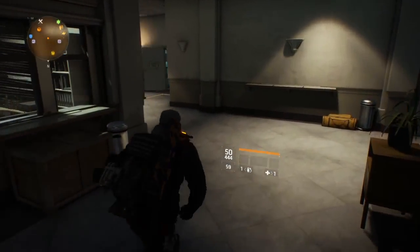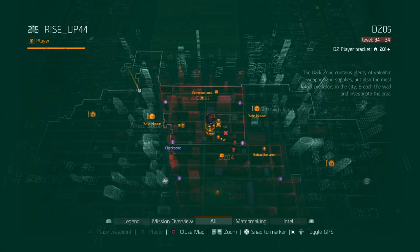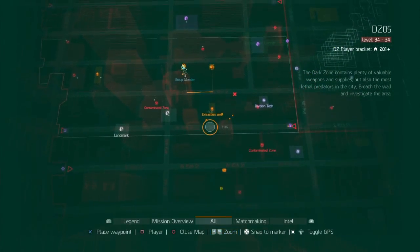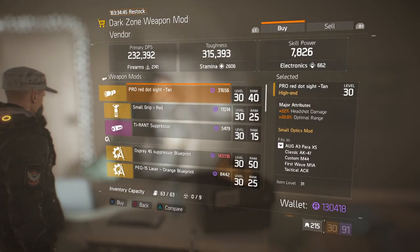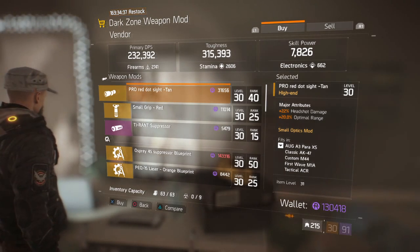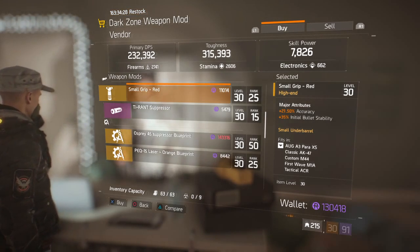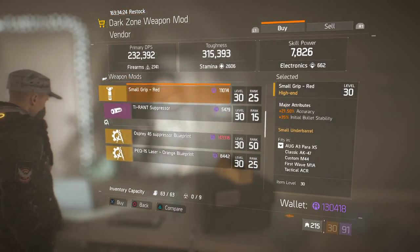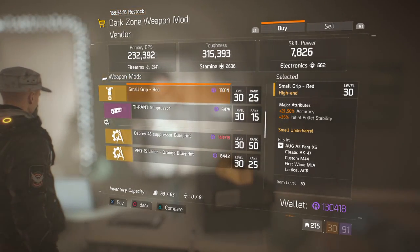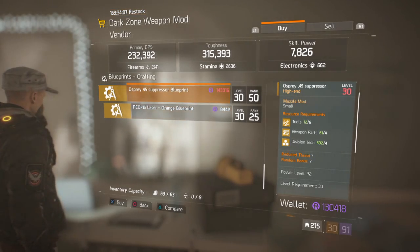Moving to the Dark Zone — I'll meet you guys in there. Alright, I made it to the Dark Zone. We're in Dark Zone 5, made it to the safe house here. This safe room has attachments. This week he has a ProRedDot site for 31,656 Dark Zone credits, and a SmallGrip Red for 11,014 Dark Zone credits. Both are around level 30 — the ProRedDot site is level 31, the SmallGrip is level 30. You need to be rank 40 and rank 25 respectively. There are also blueprints for the suppressor, the laser, and the extended mag at this safe house.